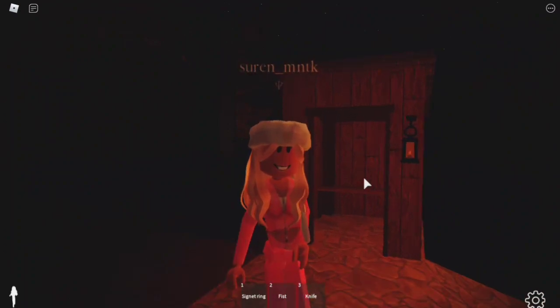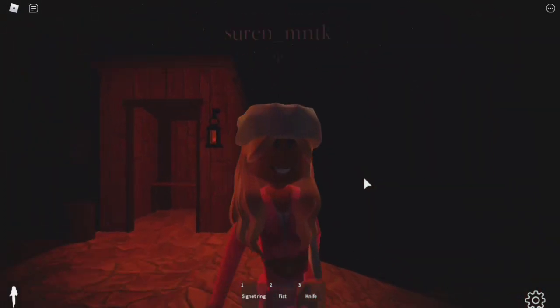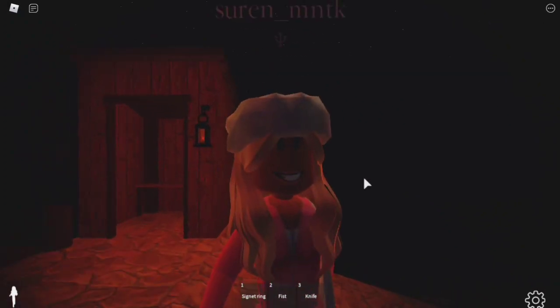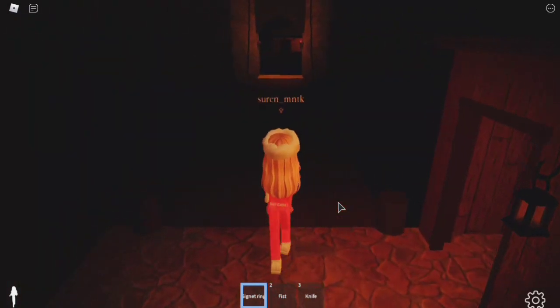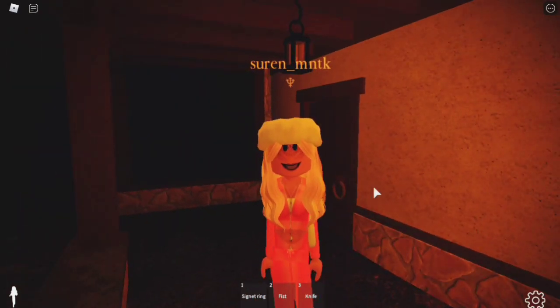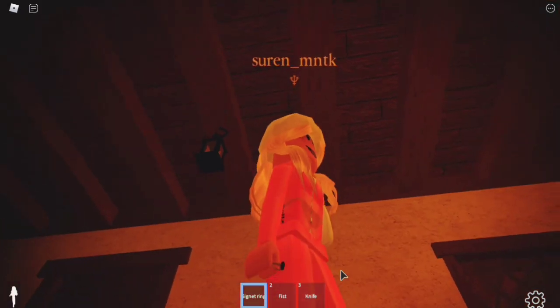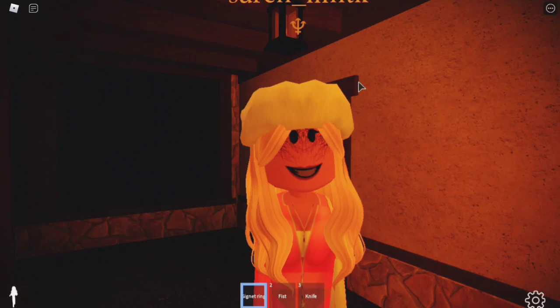The last game is called Obscure It — it's a vampire game. Expect some glitches and bugs since it just released and is still in development. On PC, press T to transform into a vampire — you get a new face, an animation, and can run really fast with a trail behind you. Watch out: if you transform during the day when the sun is shining, you need to wear this ring first, or your health bar will go down and you'll die.